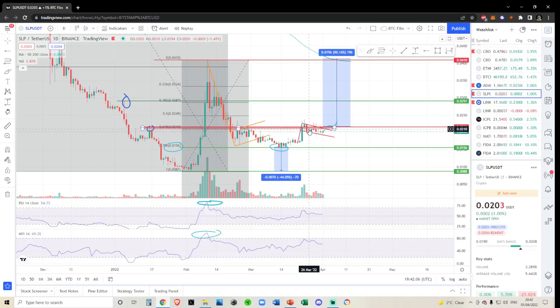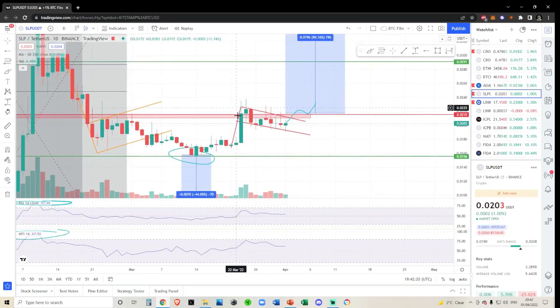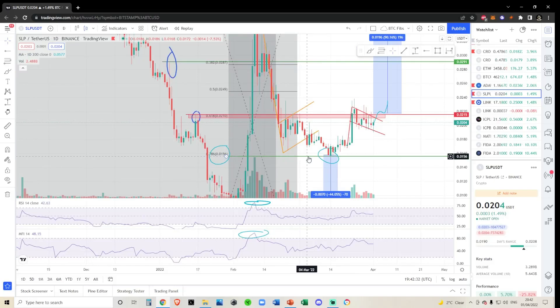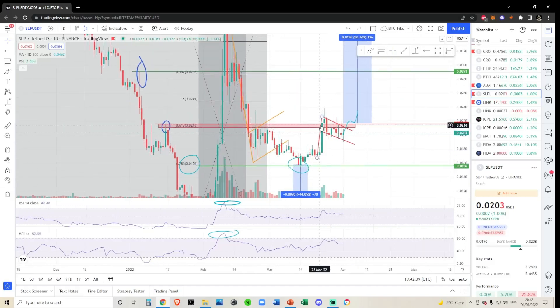So far we've been rejected nine times at the 618 Fibonacci. That might sound bad, but support and resistance gets weaker the more times it's tested. It's actually good that we're repeatedly testing the top of this 618 Fibonacci rather than hovering near the bottom of the 786 at the 156, testing the floor — because that would signal a breakdown. We're pushing the ceiling, not the floor.